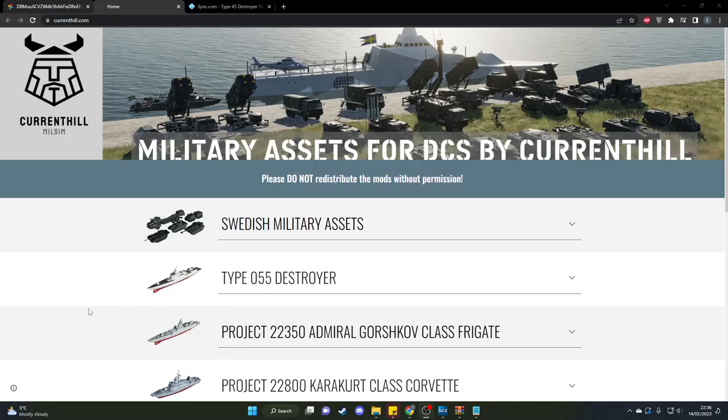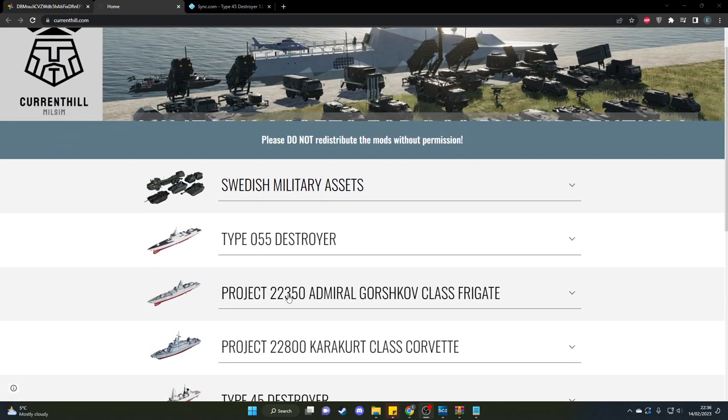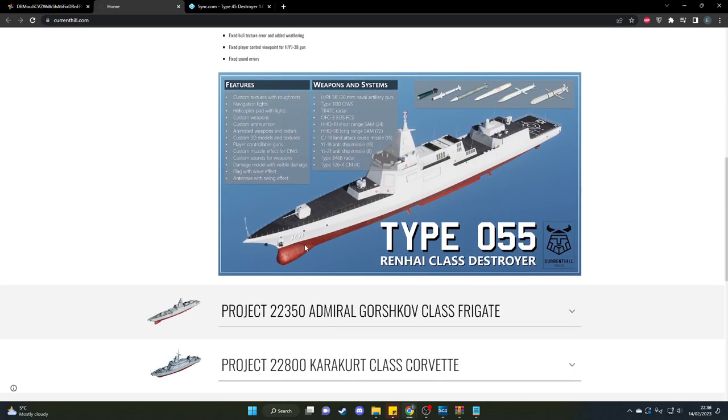Let me show you how to get the mod, then we'll go through it further. This is Current Hill's website — Current Hill is a freaking genius, I love Current Hill. He makes some pretty snazzy-looking mods: Swedish military asset mods, we've used those before. There's a Type 055 — a Chinese destroyer I may figure out a scenario for — and the Renhai class.